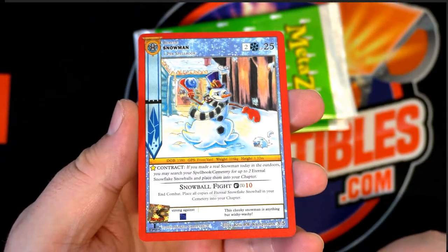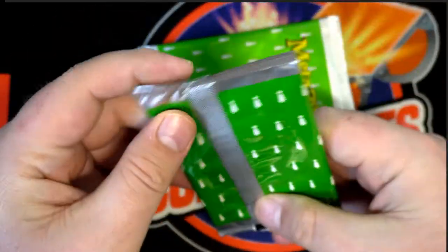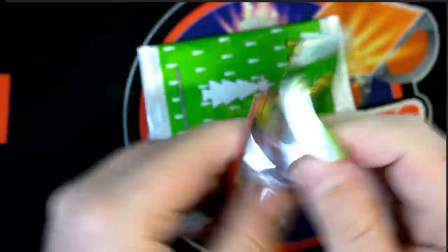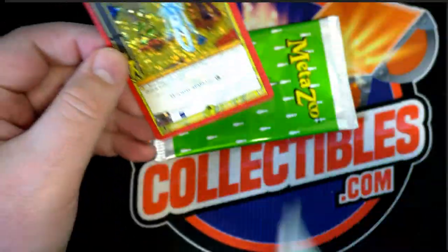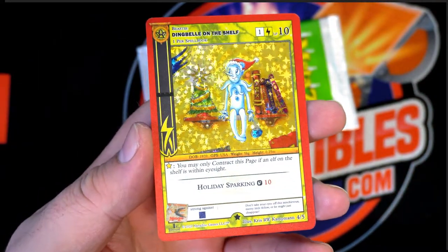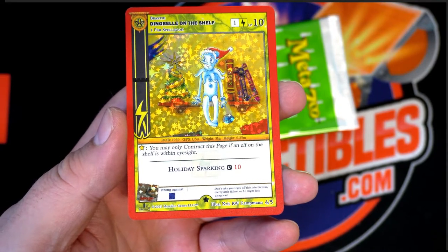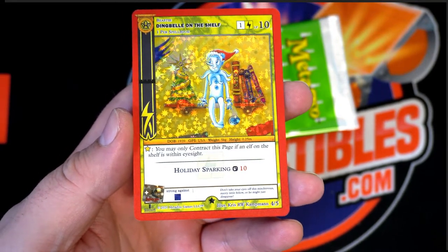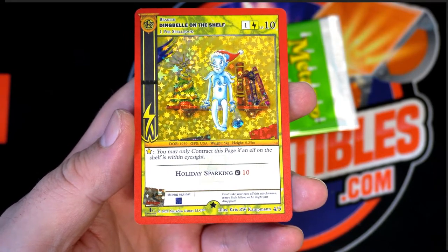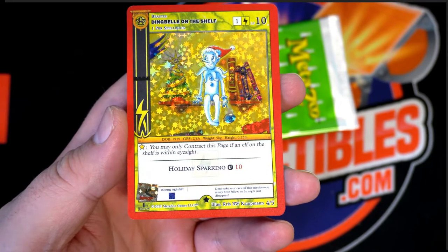There's the snowman card — look out. How about that? Dingle Bell on the Shelf — full hollow. I think I was just looking at that too. Yeah, here you go, man. Let me show you this — remind me to show you when I'm done here, because you're going to like this. There's one on eBay for $1,100 right now, that's graded.